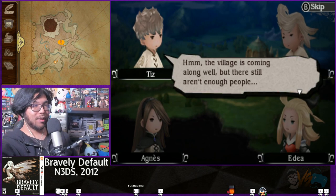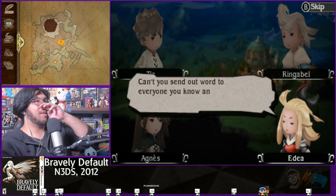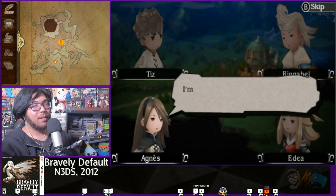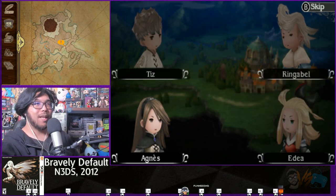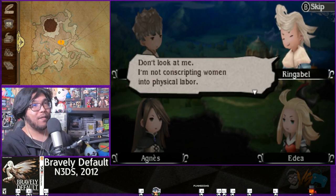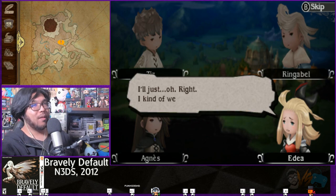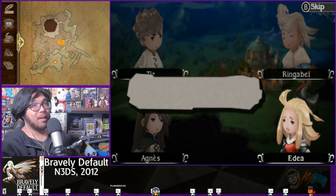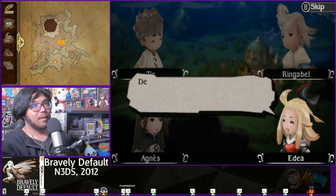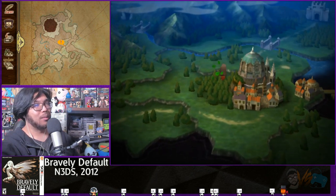Another party chat: the village is coming along but there aren't enough people. Tiz says the other three are literally everyone he knows. Agnes only knows people from the temple, and Ringabel refuses to conscript women into physical labor. They decide they'll just have to meet new people and trust to luck — details are vague. Time to head out.